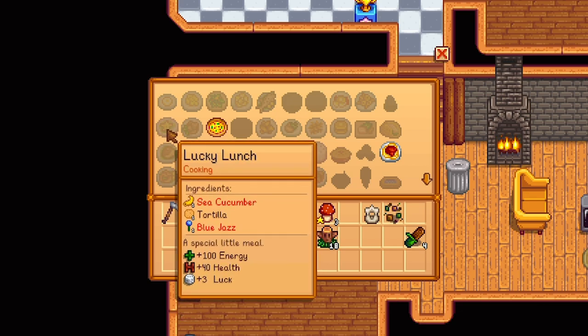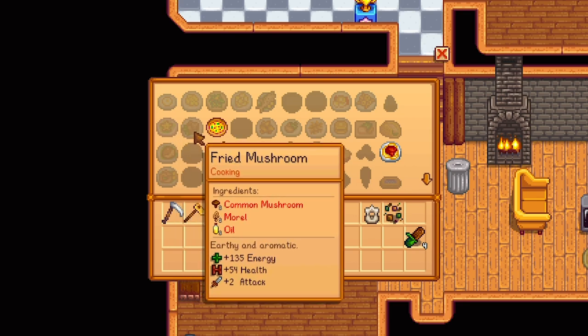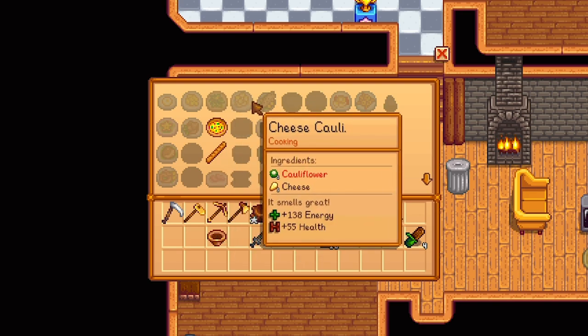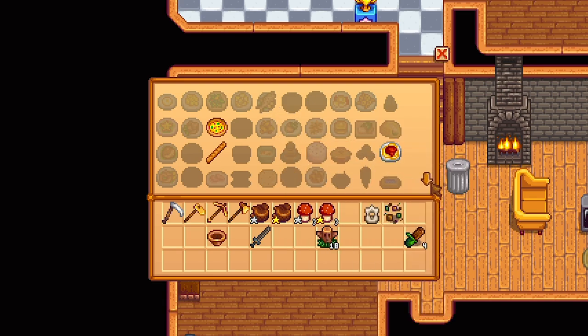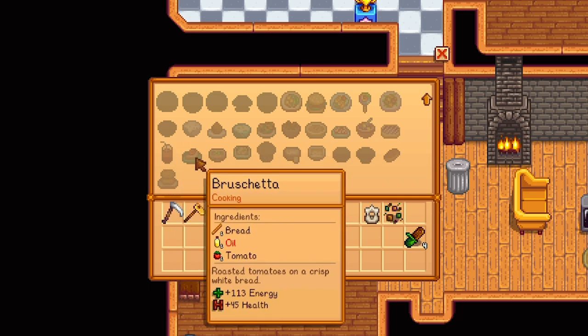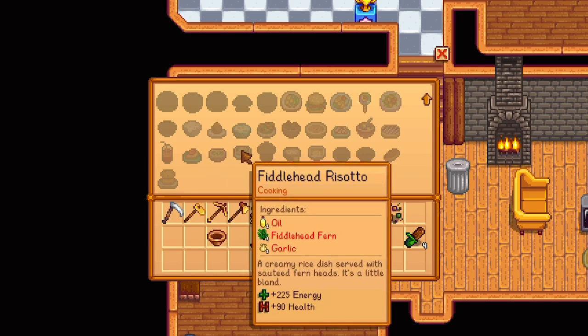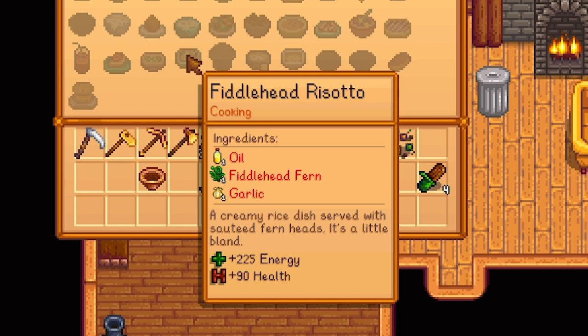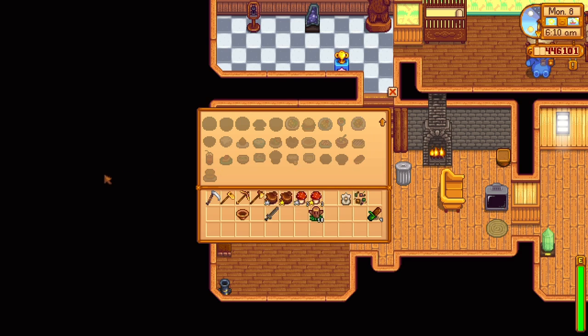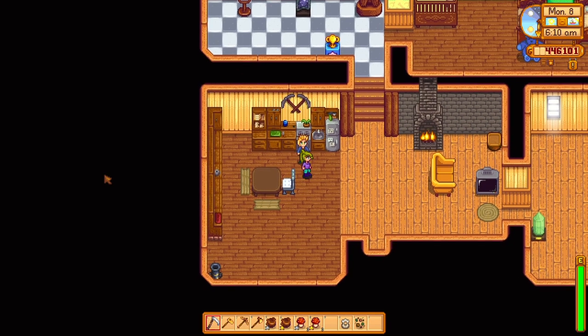Ooh, a lucky lunch. I don't know if I can get sea cucumber anywhere though — it might be kind of hard. Fried mushrooms. Ooh, morels are in season; I wonder if I can find those someplace. Salad. Cheese cauliflower — I think it's abbreviated or something. Baked fish. Crab cakes, cranberry candy, bruschetta — that'd be kind of fun. Coleslaw. Ooh, fiddlehead risotto. I did just see fiddlehead ferns at my local grocery store, and I think I might be able to get all these ingredients. Obviously I don't have them on hand right now, but let's go on a little adventure and see if I can find some of these ingredients.